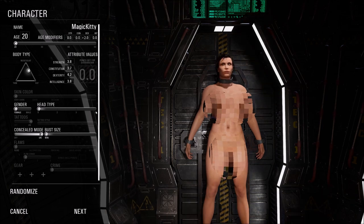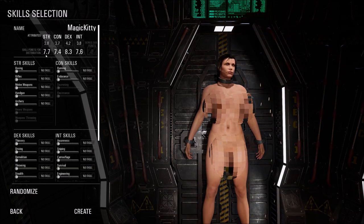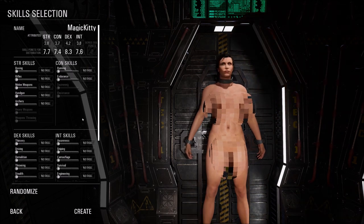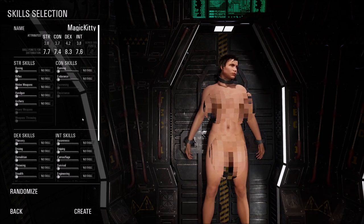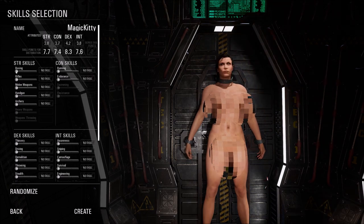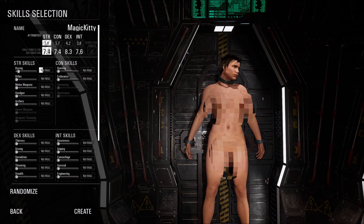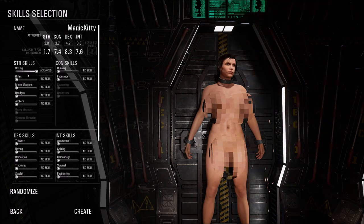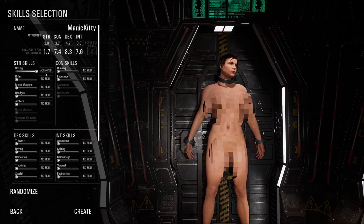Once you've set that up, we want to go next. This is where you get to apply those points to your character. How you want to set up your character is entirely up to you and depends on how you want to play the game. We'll run through the different skills you can apply your points to. When you move any of these, you'll notice it goes from no skill to basic to medium or advanced. You only have so many points to distribute, so you can't have advanced in everything.